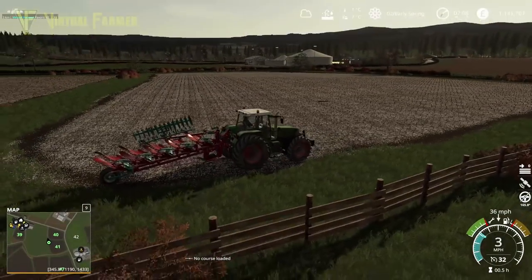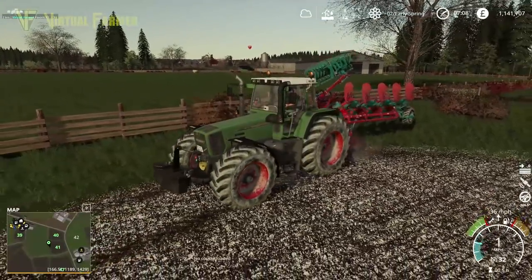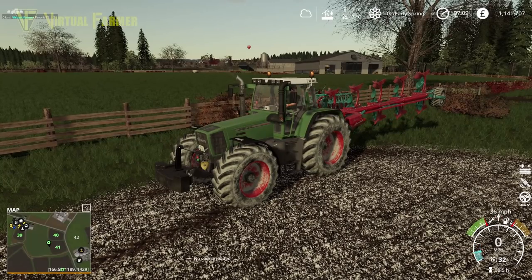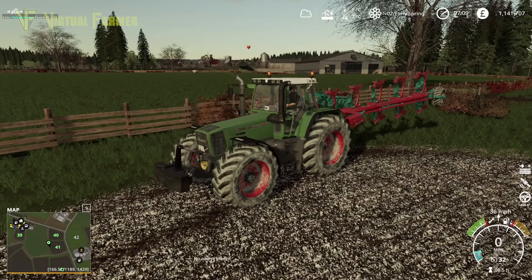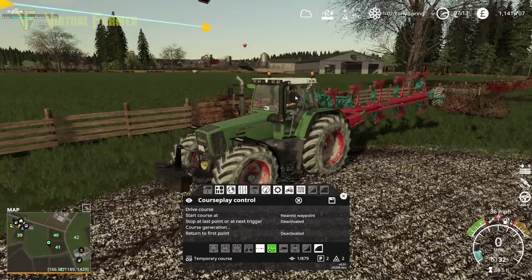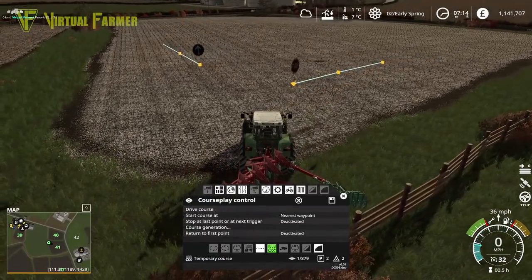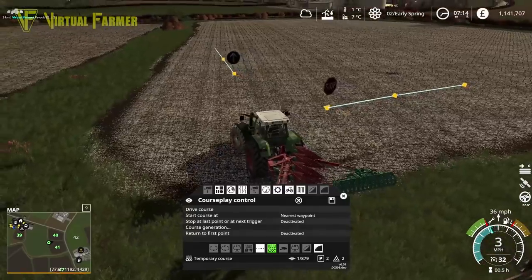We'll unfold it first, back up a little bit — there we go, give ourselves a better view. Next I want to bring up CoursePlay — course generation, field 41, automatic should do fine. Headlands: three headland passes. We want to go clockwise, bring it back to here, turn in the corners, and generate that course. Looks like we start from this corner, which is good — we've got enough space around the edges.